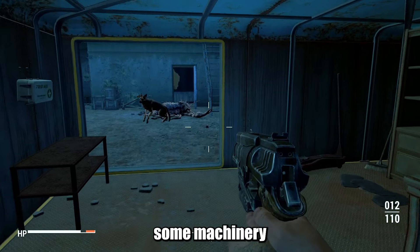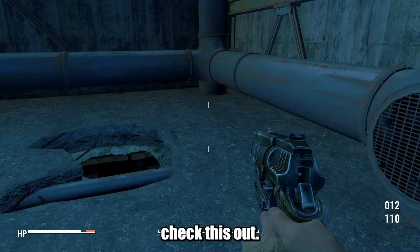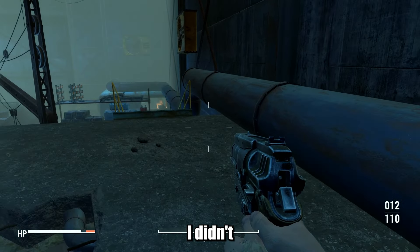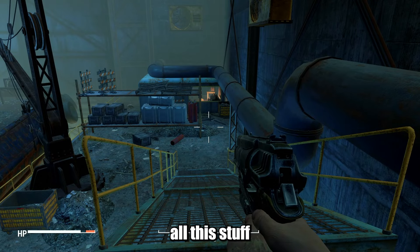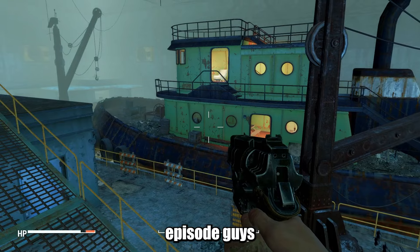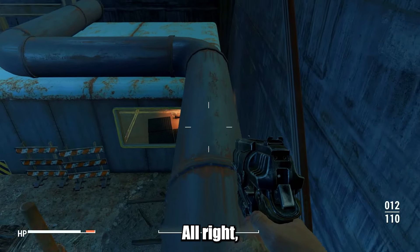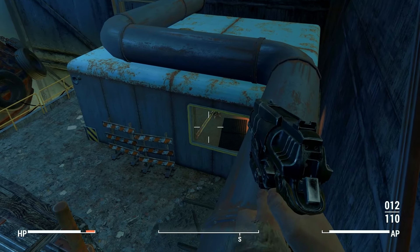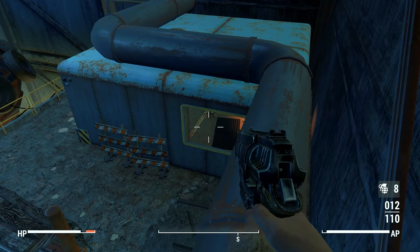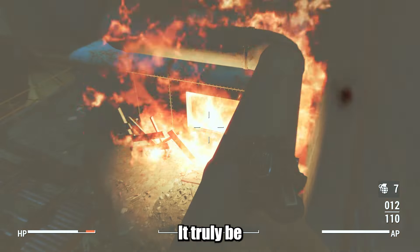We have some machinery in here and a little upstairs area — I might go up here and check this out, see if there's anything cool laying around. Because we are gonna check out the ship — I didn't even expect to come in here today. Gonna have a ship exploring episode, guys. I see the little baby boys in here and I would hate for them to feel a Molotov cocktail, but rules is rules.